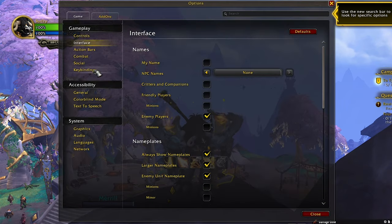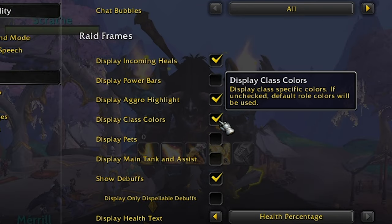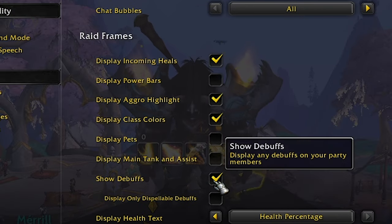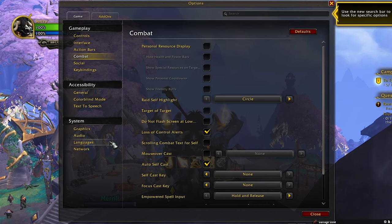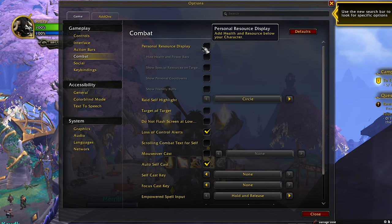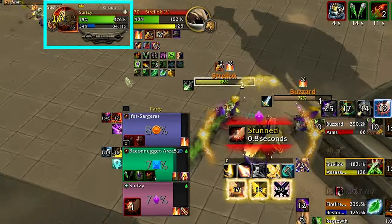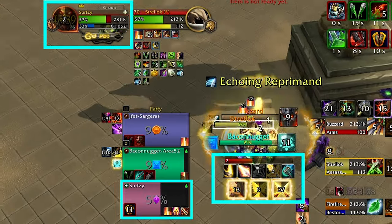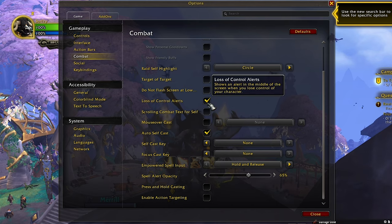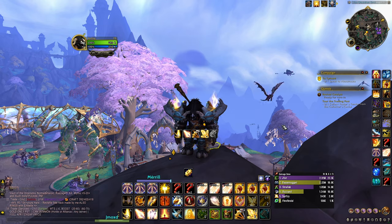Number two, go to Escape, Options, and then Interface. Scroll down and select Display Class Colors and Show Debuffs. Make sure Display Only Dispellable Debuffs is NOT selected. In the Combat tab, I recommend unchecking the Personal Resource Display, because you'll already be seeing your health and mana on your unit frame as well as your health being displayed in your party frame, so it's more important to have this screen space freed up. Also under the Combat tab, make sure you have Loss of Control Effects selected as well.